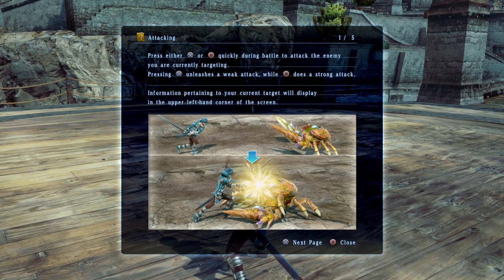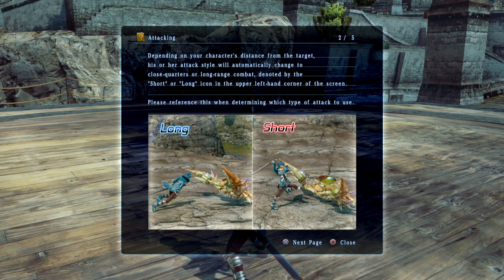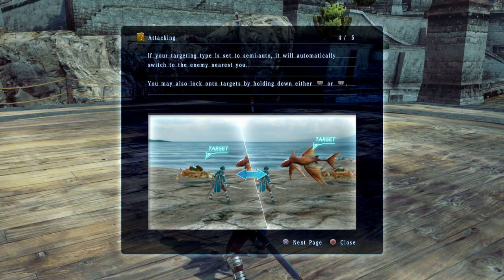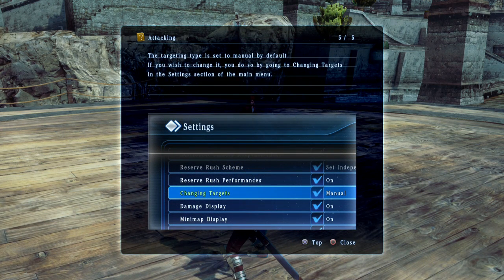Okay, circle and X — those are your attacks, weak and strong. Depending on your character's distance from the target, attack style will automatically change to close-range or long-range combat. When multiple valid targets exist and targeting is set to manual, press L1 or R1 to switch between targets, or press both simultaneously to select the nearest target. Semi-auto targeting switches automatically.